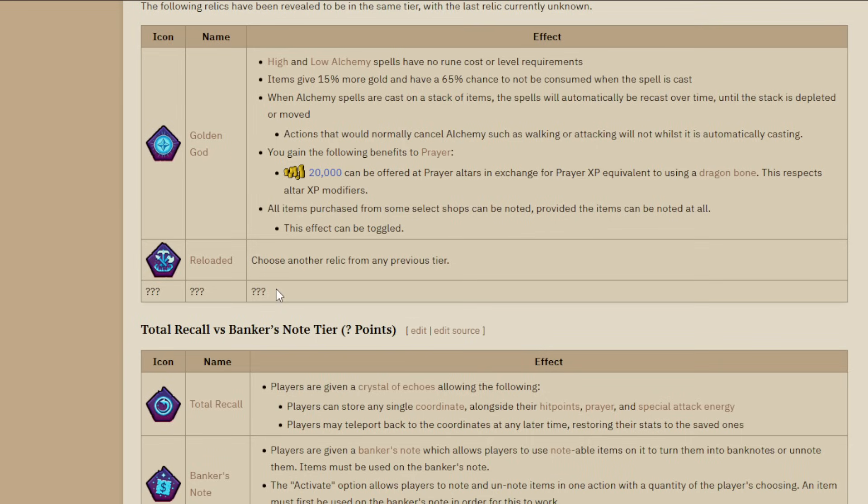I strongly suspect the unknown third tier 4 relic will be one of two things we've seen in previous leagues. It could be Equilibrium, which gives bonus XP in the skill you're training. The way Equilibrium works: take your total level, divide by 10, and get that much bonus XP every time you get an XP drop. For example, at 2k total, dividing by 10 gives 200 bonus XP per action - so fletching one log for 1,000 XP becomes 1,200 XP. It's especially powerful for skills with tiny XP per action like cleaning herbs. If you're a skiller, Equilibrium is a strong consideration.